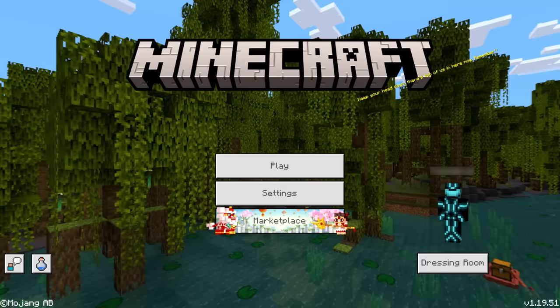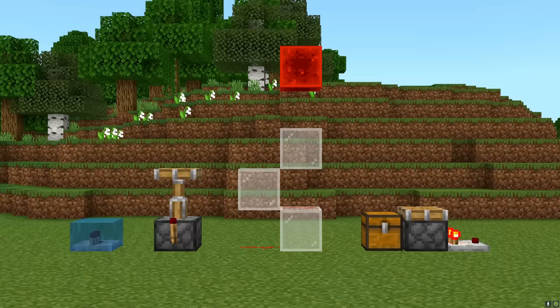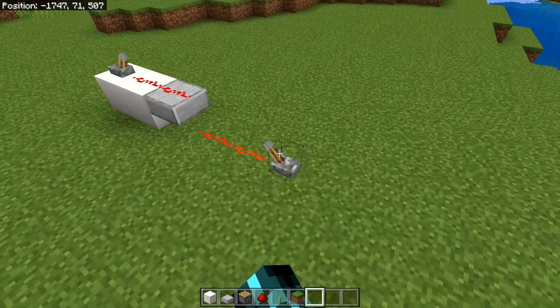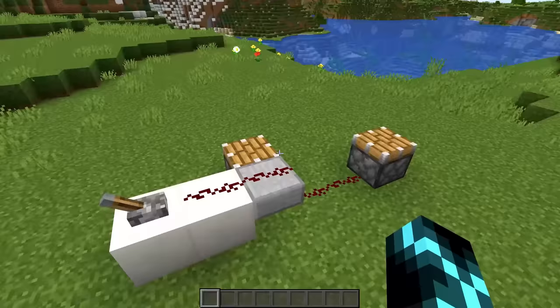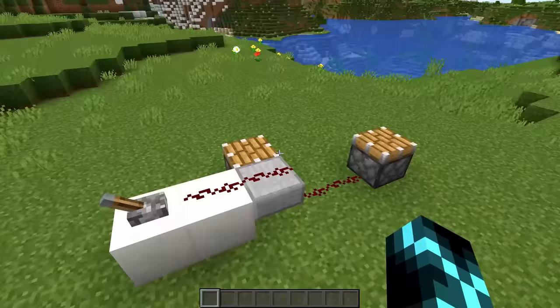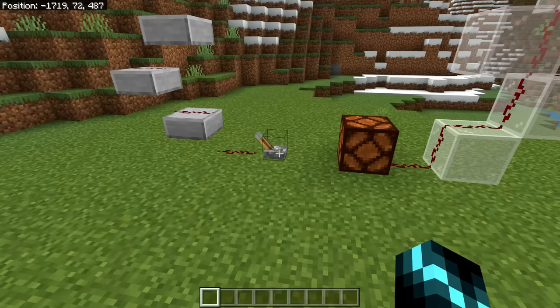Okay, I've dunked on Bedrock redstone enough now. There are some good things about it that Java doesn't have. In both versions, you can make redstone dust only travel one way using a transparent block like a slab. But there are times where you need to use a slab for some other reason but still want the redstone to travel downwards. In Java you can't do this, but in Bedrock you can — you just use glass instead. So here, Bedrock has the best of both worlds.